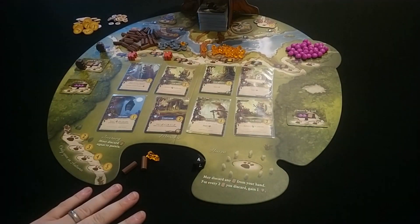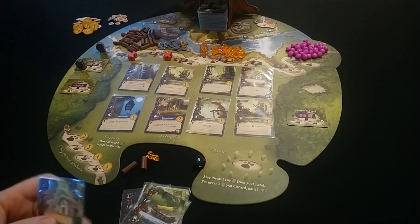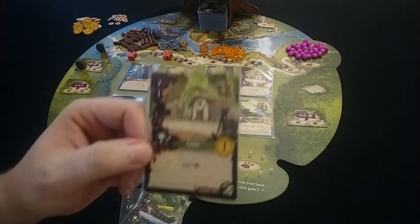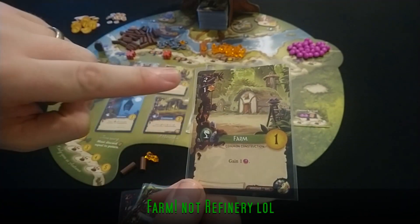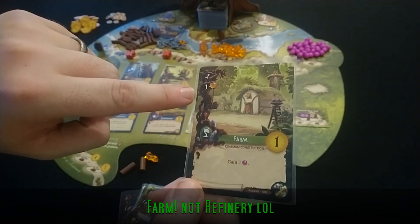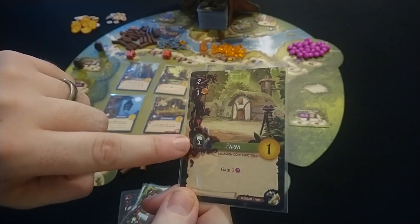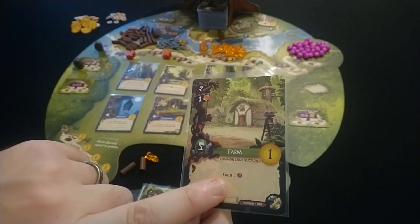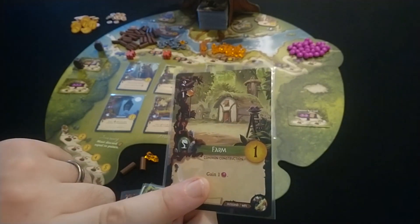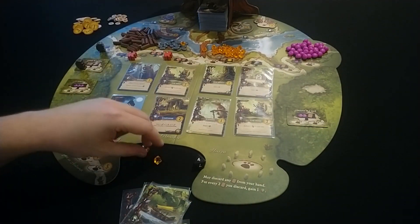With my resources in front of me, one of the things I could do — and probably should do — is play a card from either the meadow or my hand. I've noticed in my hand I've got this card, the refinery, which is going to cost me two wood and one resin to play into my tableau. Because it's a green card, when I play it I will gain the effect of the card immediately and again in the production phase, which we'll talk about later. So I'm going to spend these two wood and one resin to place this card into my tableau.